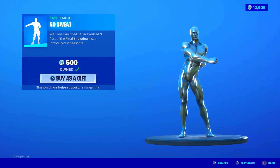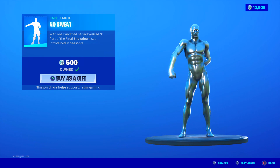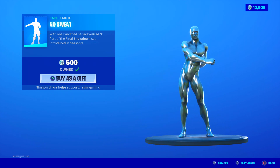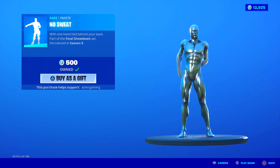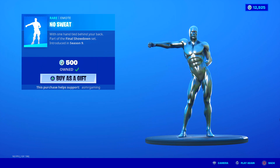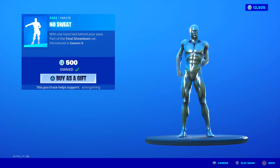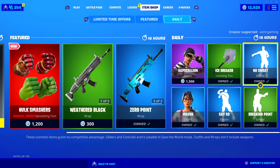Over here we've got the No Sweat floss — a one-handed floss. Probably my least favorite floss in the game, but it's still a good one. It's from the event at the end of Season 9 leading into Season 10 — such a crazy event. At the end of that event, the mecha team leader basically did a one-handed floss because his arm got destroyed, and everybody went to the item shop to get this. It was the first floss you could get that wasn't part of the battle pass. They later released the Windmill Floss, which is probably the best one now, but this is still worth getting.